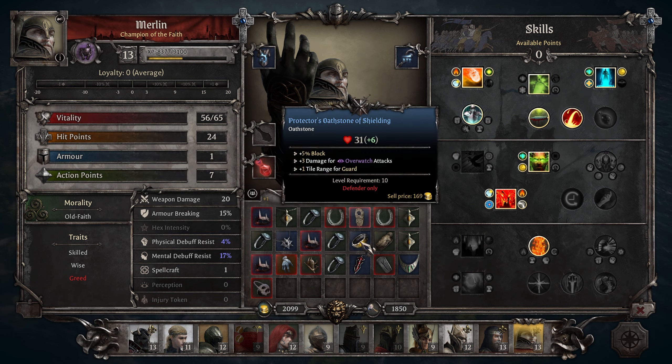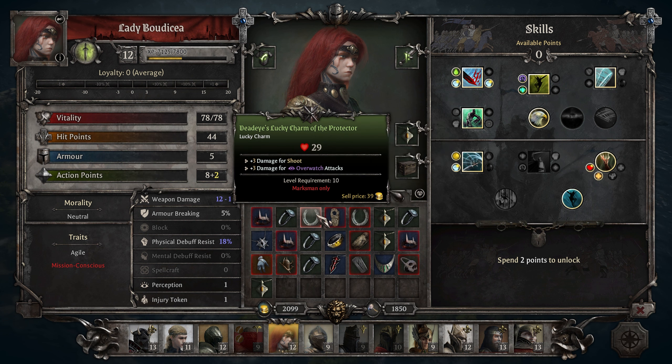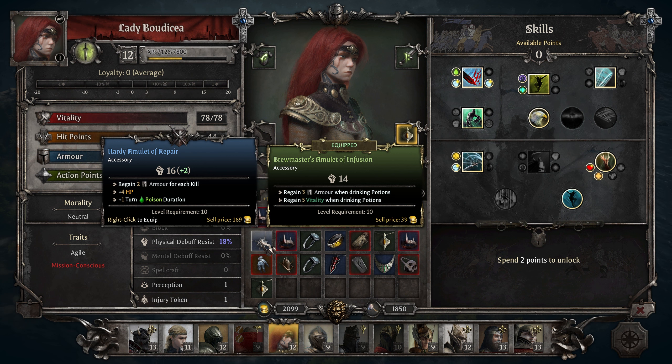Then we have these guys. Let's have a quick look at what you have: injury token minus one time duration, incoming bleeding effect. Regain three armor when drinking potions — but I think this feels better. Three armor is always good. Two armor for each kill, plus 4 HP. But regain five vitality when drinking potions is stronger, but this is worth so much more. The Hearty Omelette of Repair — regain two armor for each kill, that is freaking awesome. I'm gonna go with that.